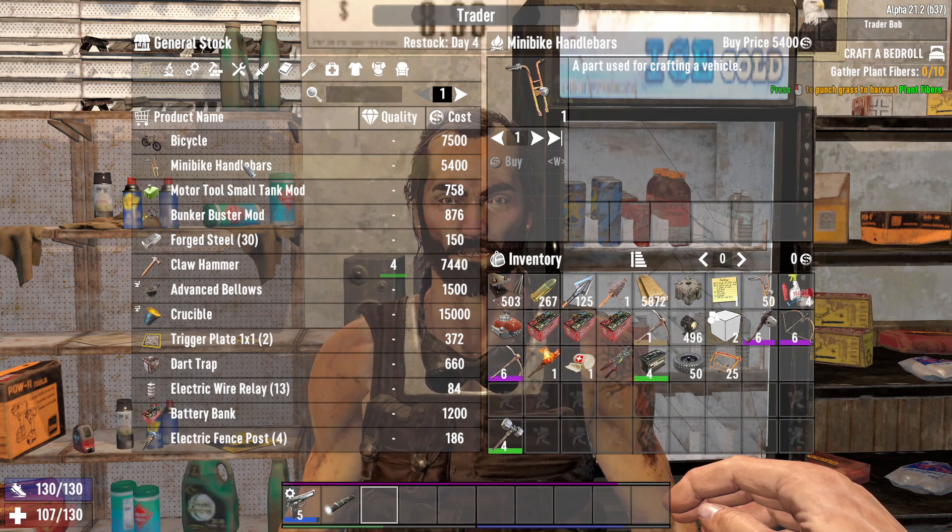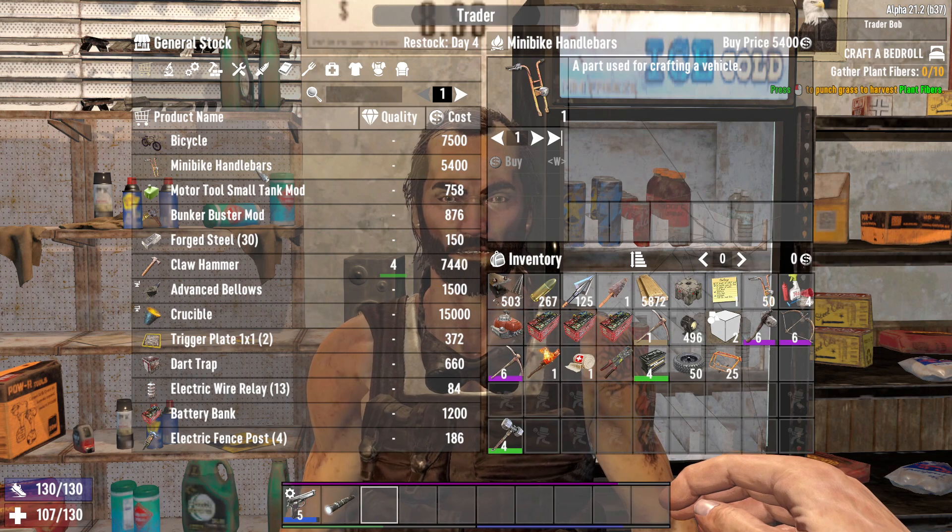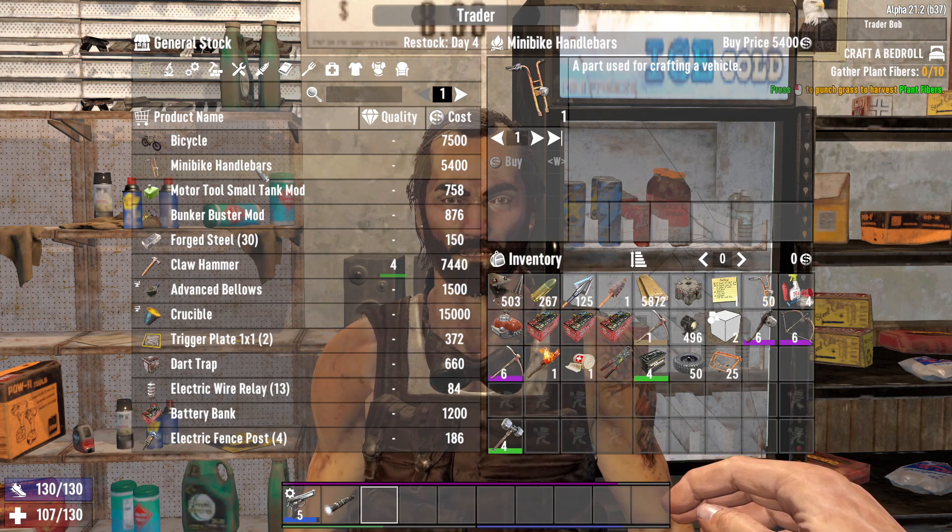You can also buy entire minibikes. So if you're late into the game and you haven't gotten one yet, there's a chance he'll be selling it, but he won't sell it until you're a pretty high level. The best way is just to buy the parts from him.